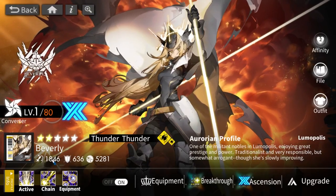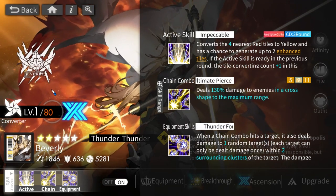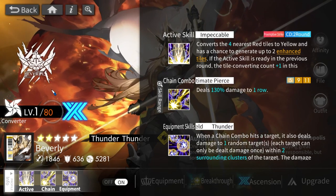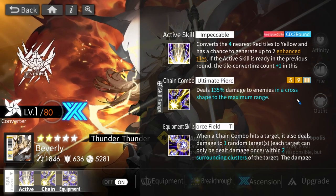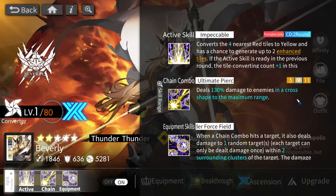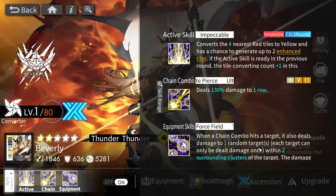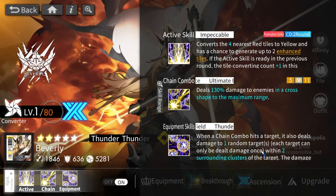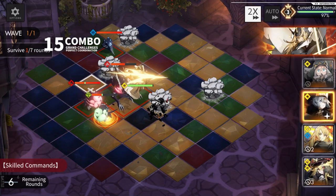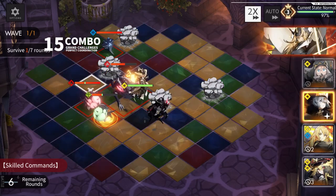Beverly converts red tiles to yellow and has a chance to produce enhanced tiles, similar to all the other converters. Her chain combo is a cross shape to maximum range, which is not ideal since you likely won't hit many enemies. Her equipment reads: when a chain combo hits a target, it also deals damage to one random target within two surrounding clusters of the target — essentially a chain lightning style damage that bounces around.